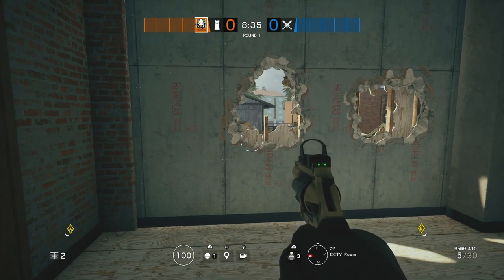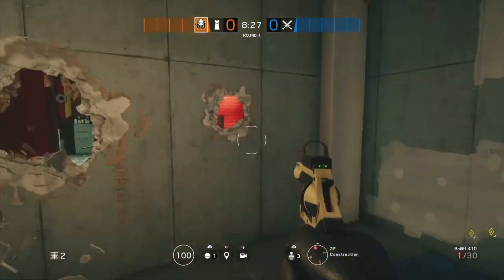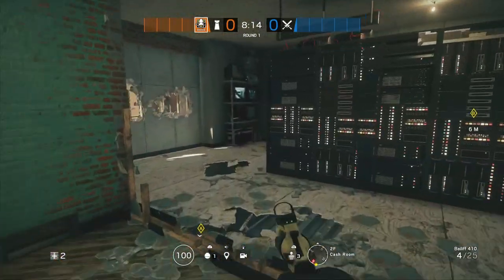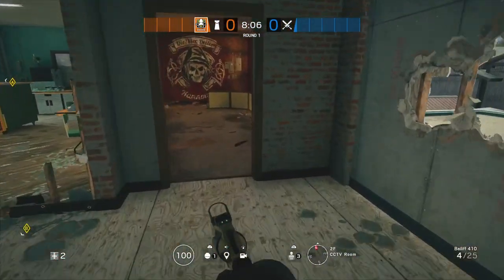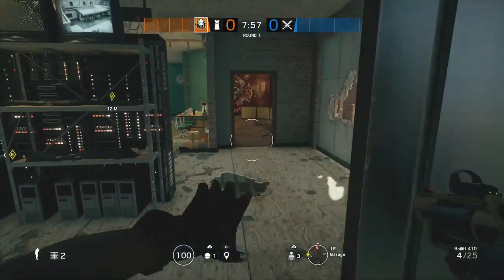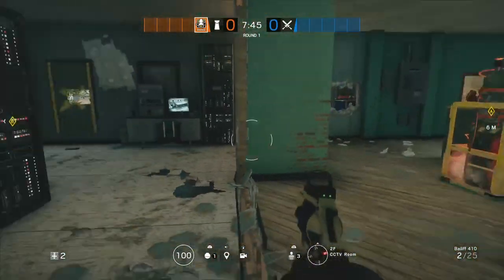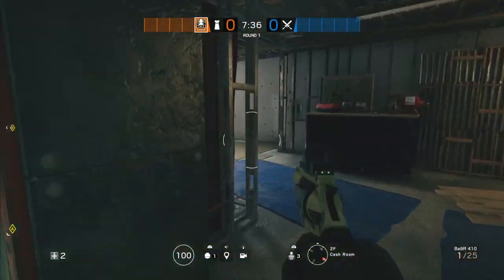There are five essential walls that we want to get every time: one, two, three, four, and five. This is an outside wall and with this room you can't really defend it because of that hatch, so we definitely need to reinforce these walls. Next, if you want to defend Garage you can do it with your next four reinforcements — six, seven, eight, and nine. With your 10th reinforcement it goes to your Mira wall in the middle. Your second Mira will be on this facing into CCTV.